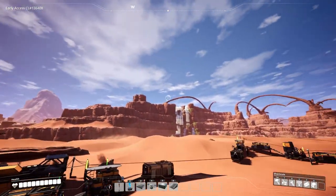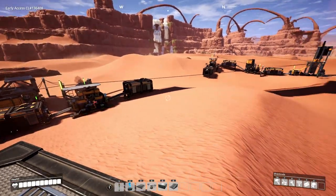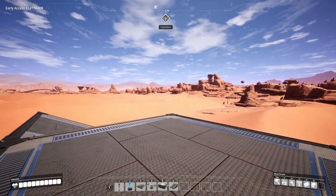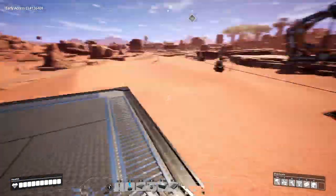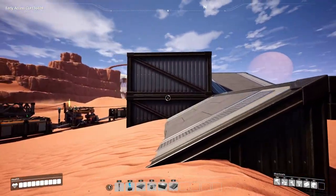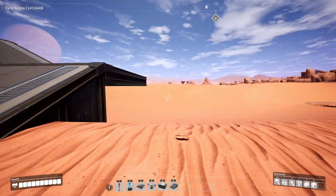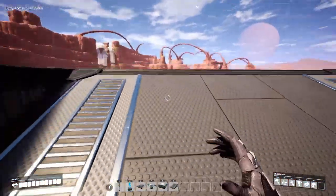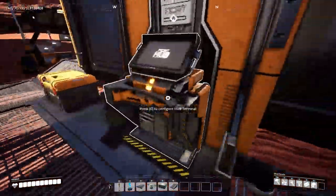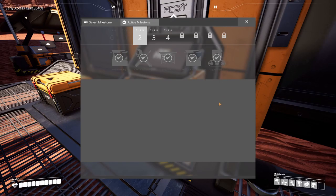Hello everyone, welcome back to another episode of Satisfactory. I'm back home - the coal generators are in that direction and I put a beacon down so I wouldn't get lost again. I think it's time to start platforming, get everything on top, and get more stuff organized. Just before recording I finished up tier two, which included jump pads and logistics mark two.